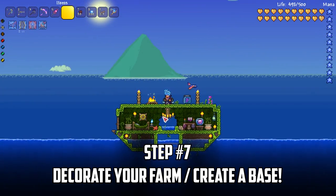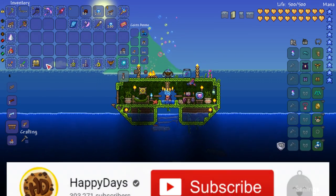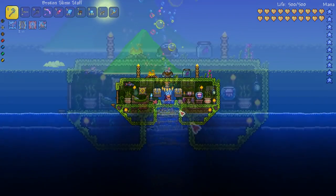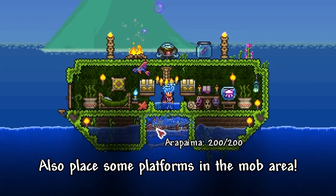After placing enough mud blocks, you can decorate the rest of your farm however you like. I recommend plenty of loot chests, a bewitching table, a water candle, and even a spawn point if you want a quick way to return here. Finally, place some water in the little U-shape we made earlier and stand in it.